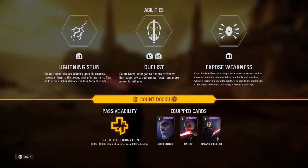Now for Dooku. Looking at his three abilities: Lightning Stun, Duelist, and Expose Weakness. You can pause the video to read them. He also has the passive ability, Health on Elimination.